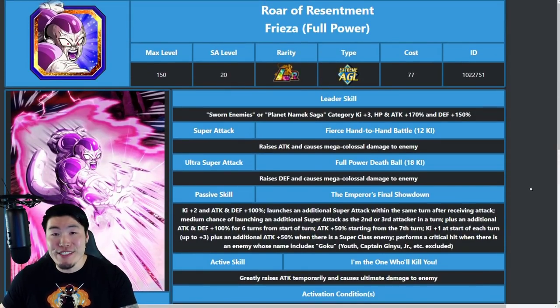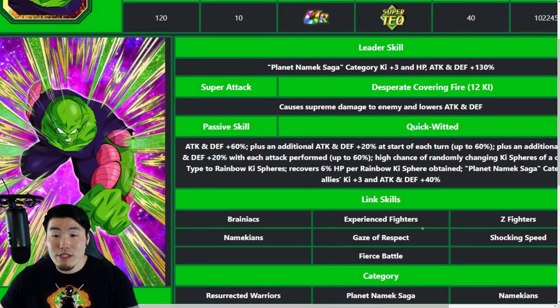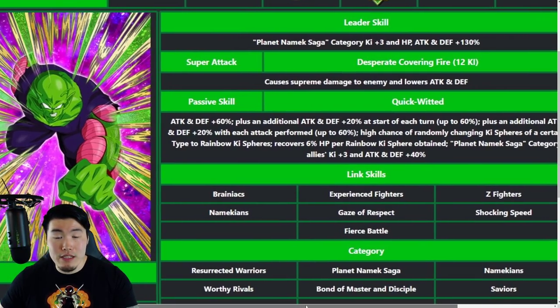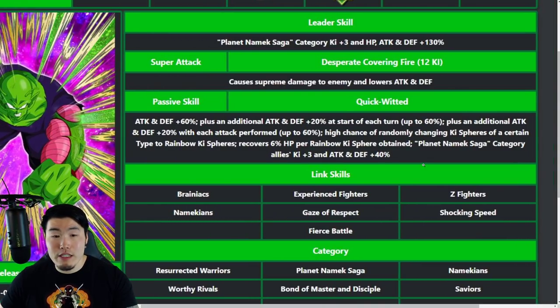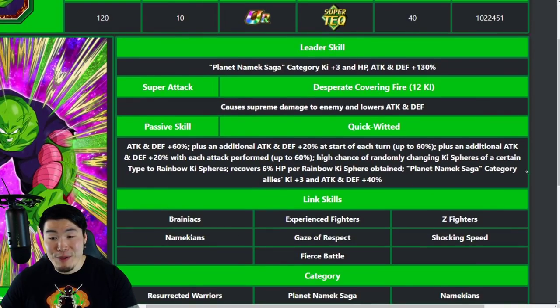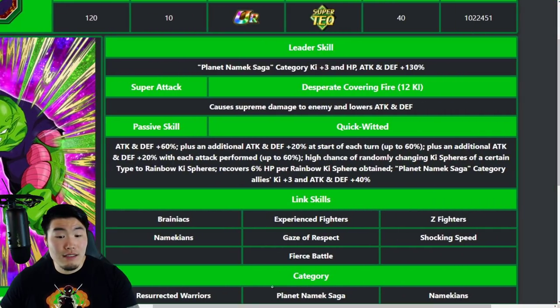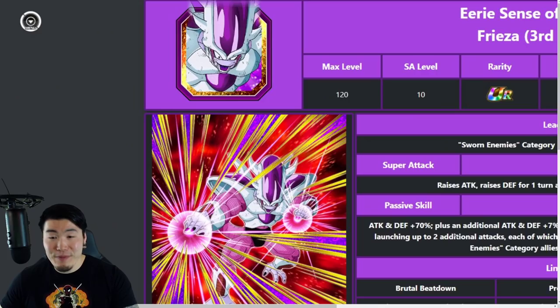Now for Piccolo: his leader skill buffs Planet Namek Saga with Ki +3, HP/Attack/Defense +130%. His super attack causes supreme damage and lowers attack and defense. His passive gives Attack and Defense +60%, plus an additional +20% at the start of each turn up to 60%, and an additional +20% with each attack performed up to 60%. High chance of randomly changing Ki spheres of a certain type to rainbow Ki spheres, recovering 6% HP per rainbow Ki sphere obtained — that's crazy. He also buffs Planet Namek Saga category allies with Ki +3, Attack and Defense +40%. Piccolo is a very strong support and an incredible healer.